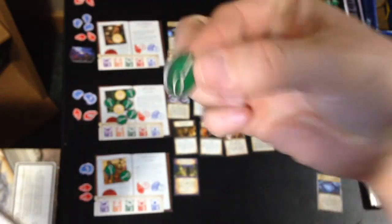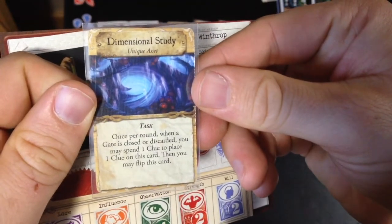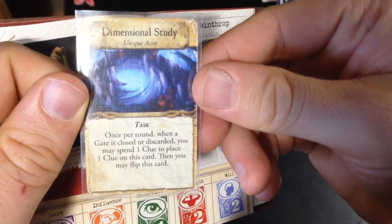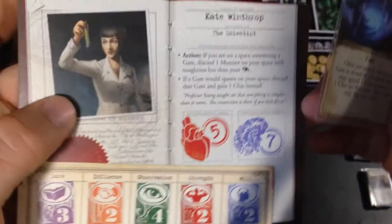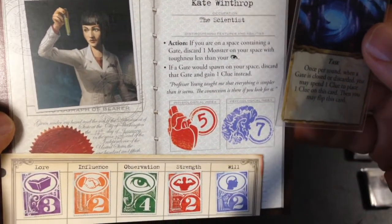Here's her clue, and here's the dimensional study asset. Once per round, when a gate is closed or discarded, you may spend one clue to place one clue on this card. Then you may flip this card. I kind of have a plan for Kate this turn — we'll see if it actually works out or not.